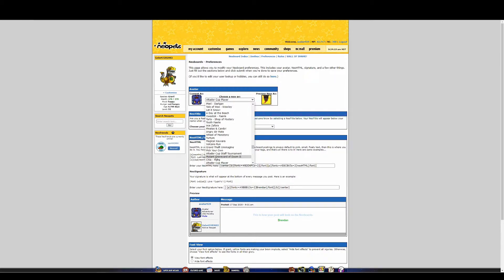I wonder if Altador Cup Player avatar is still around — I've been out of the game for a while. And there's the Wheel of Monotony one. Eliv Thade — that's the game where ads come up and you have to close them. Oh, here are the Neoquest 2 avatars: this one is for one of the bosses you beat later, and this is for one of the normal enemies. So we're pretty far back now.